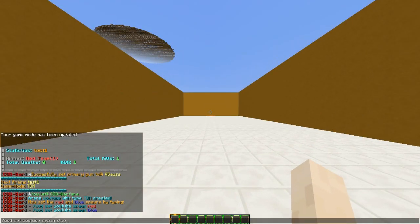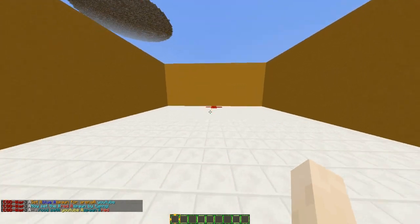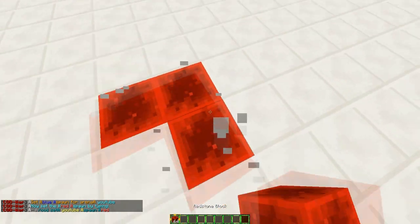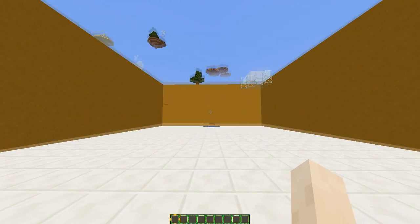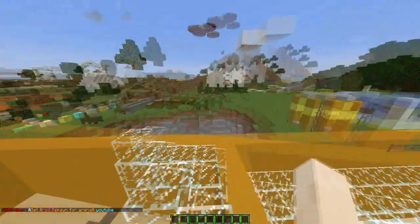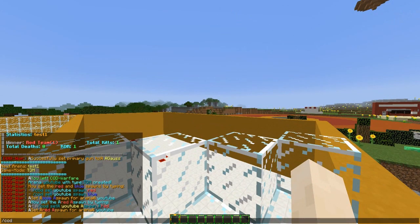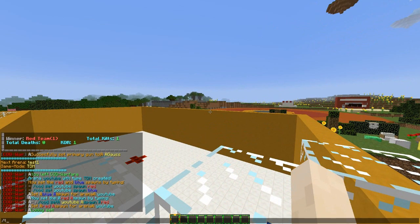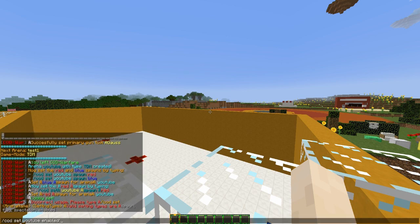We are going to hop over to the blue spawn and do: cod set YouTube spawn blue. Then fly over to the red spawn and set it there. Once done, we set the lobby — just fly up here and do: cod lobby set. Now we need to enable the arena: cod set YouTube enabled. It's quite easy to set up.